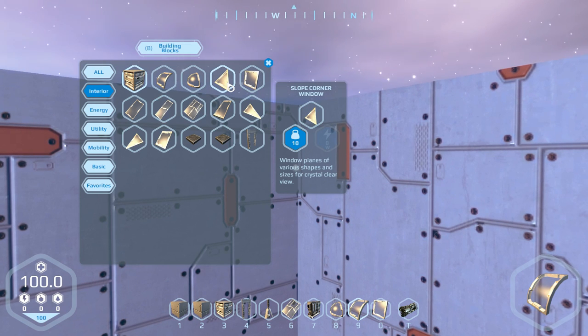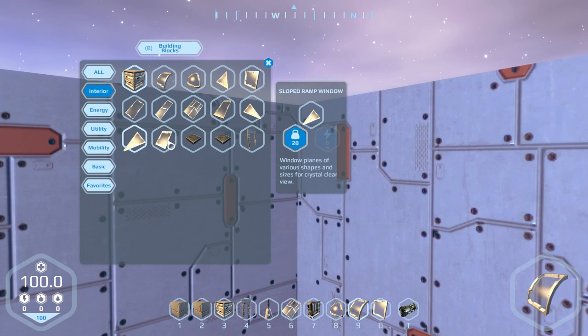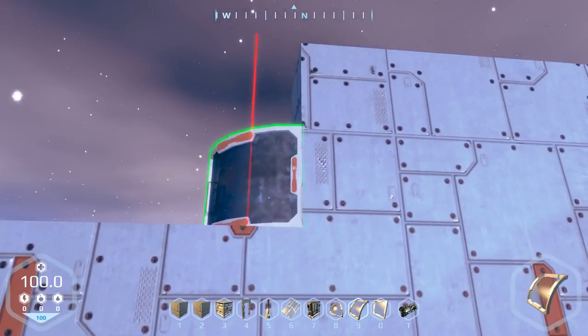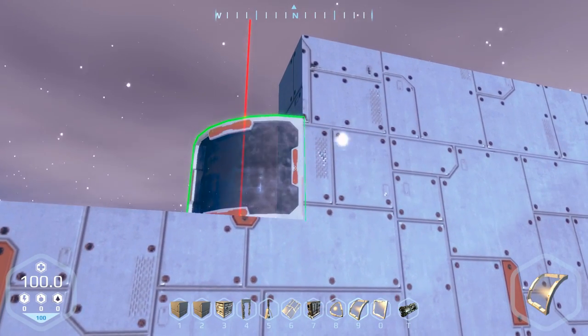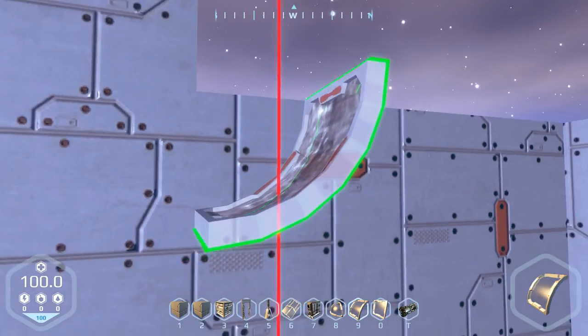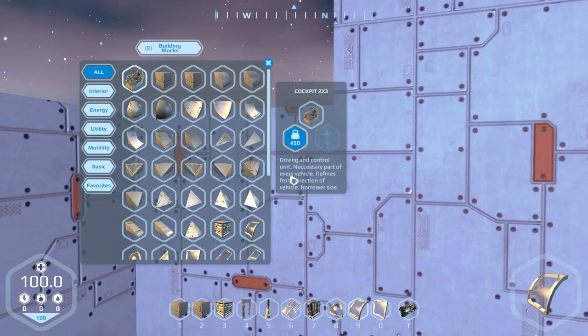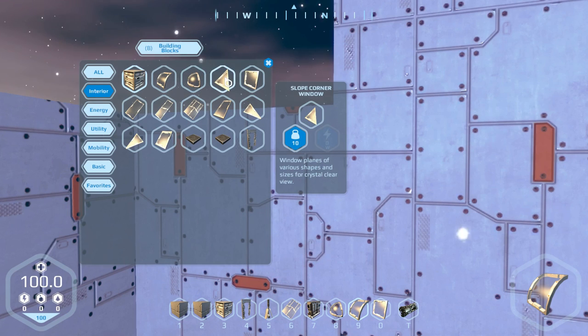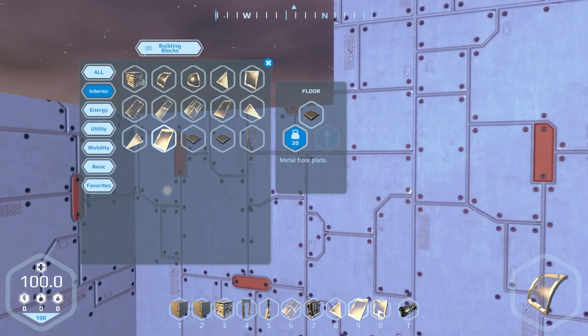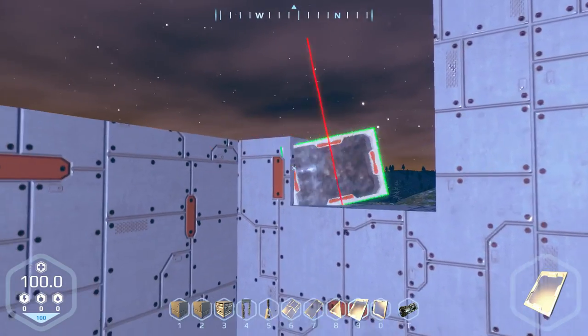Slope corner, slope ramp, slope window. I could go with slopes actually. I know you guys would probably want this, but slopes — I'm going with slopes. Slope corner, slope window, and I'm gonna use a two-by-one flat thingy. Let's start building.